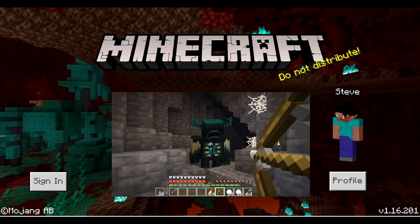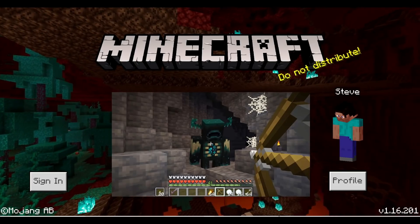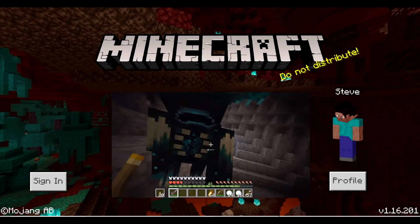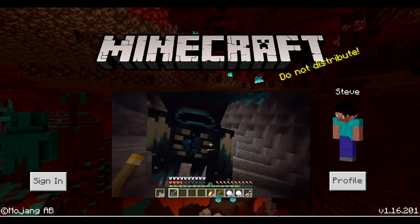Following them we have the wardens. These guys live in the deep dark biome, deep in the mines. Because they live so deep, these guys are actually blind so they cannot see you, but they will chase after you. They can tell where you are by your vibration. You can sneak past them if you are crouching, and if they find where you are you can deter them by throwing objects such as snowballs.